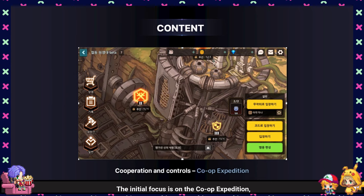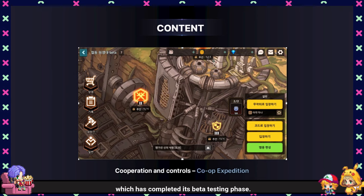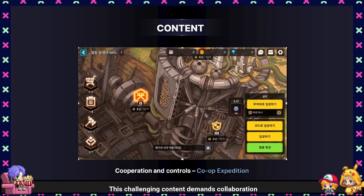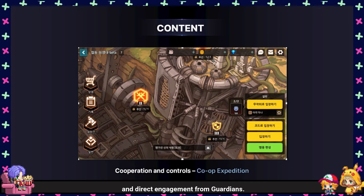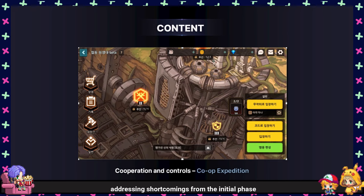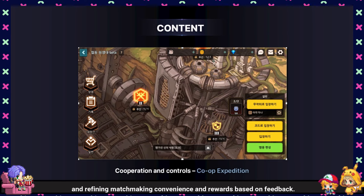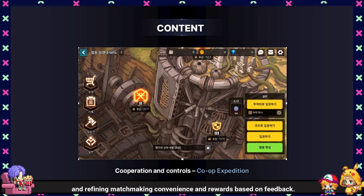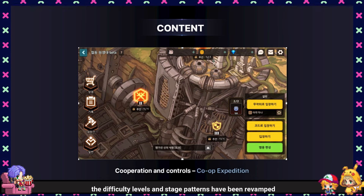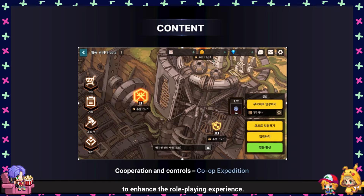The initial focus is on the co-op expedition, which has completed its beta testing phase. This challenging content demands collaboration and direct engagement from Guardians. They are gearing up for a second beta test, addressing shortcomings from the initial phase and refining matchmaking convenience and rewards based on feedback. In the standard mode, the difficulty levels and stage patterns have been revamped to enhance the role-playing experience.